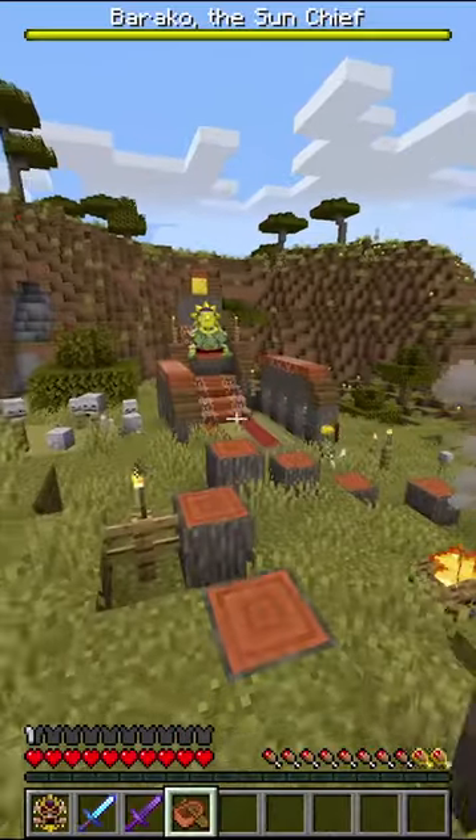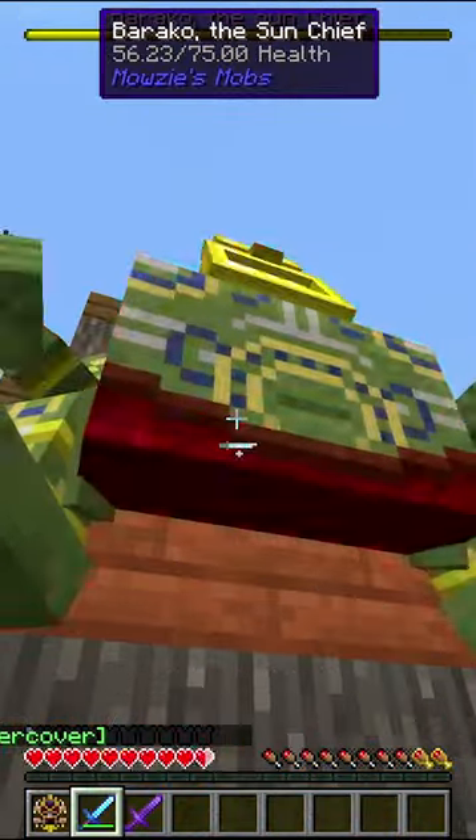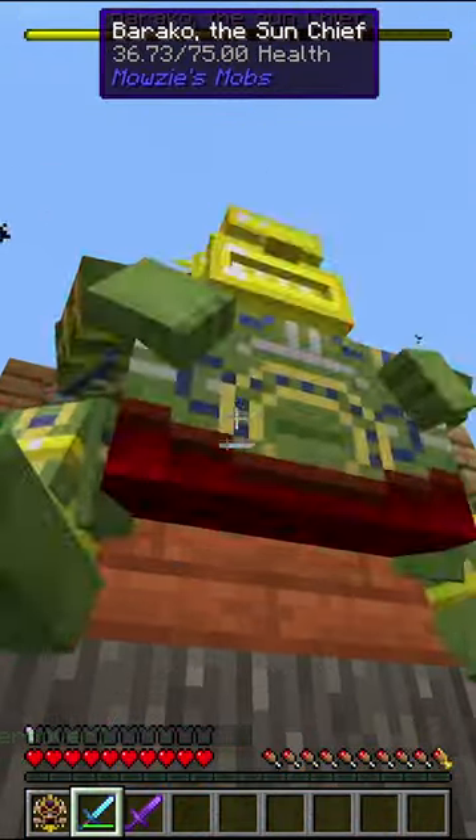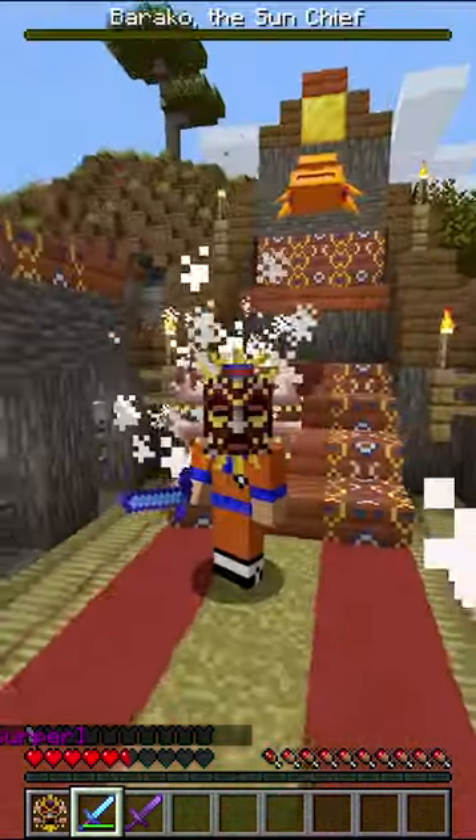Enter the village with the mask on your head, go straight to Barako, place the boat down, get in the boat, take your sword, and start hitting. And there we go, you don't even need armor.